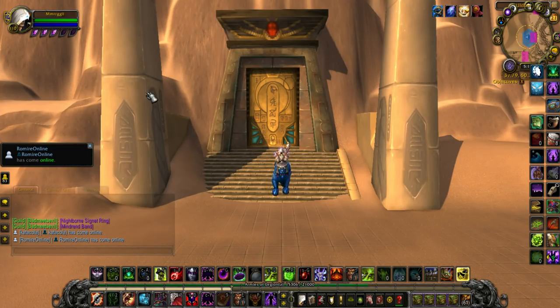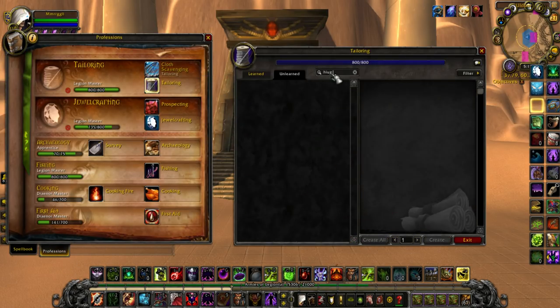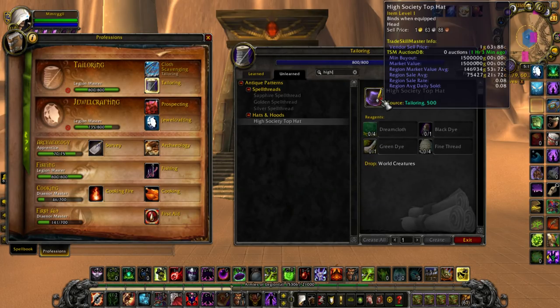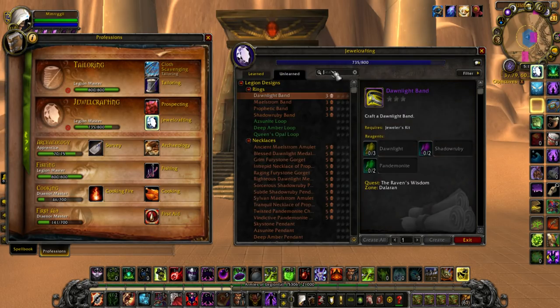Hey everybody, it's Merkle, and today I want to make a Cataclysm World Boss Farming Guide, and I kind of hope as a community we can work together to do this. The two patterns I'm referring to are, for tailoring, the High Society Top Hat, and for jewelcrafting, the Rhinestone Sunglasses.